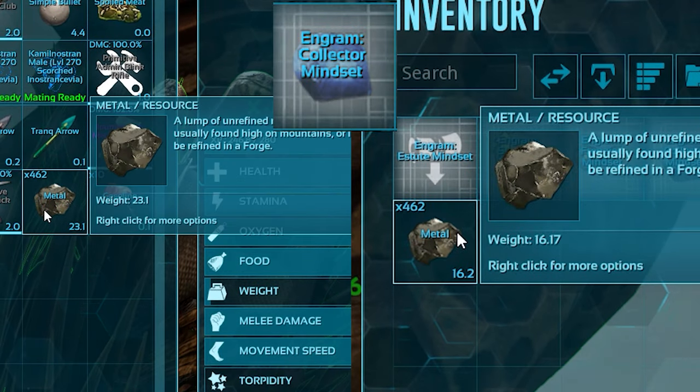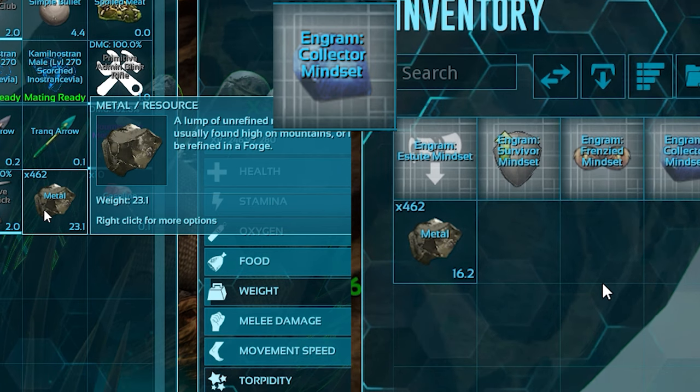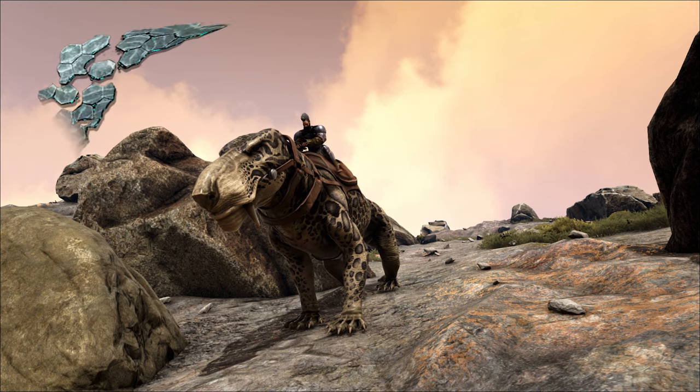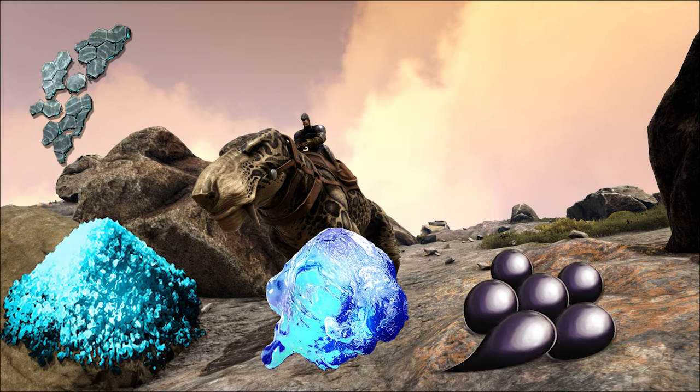The collector mindset reduces the weight of all resources by 30% and grants a 3.5 times harvest multiplier towards element shards, dust, mutagel, pearls, and gems.